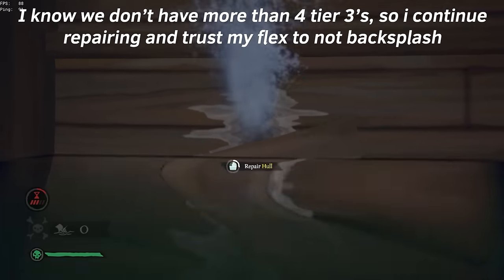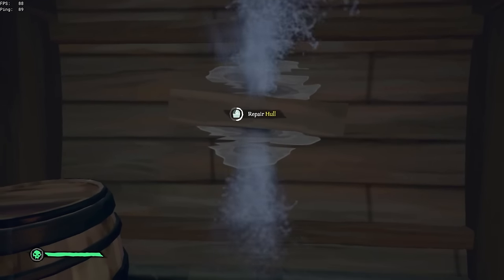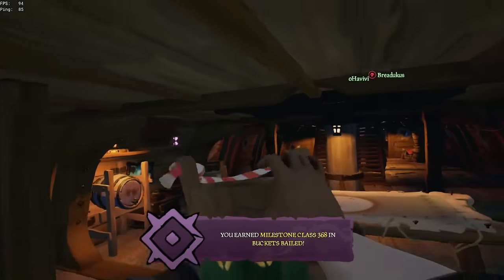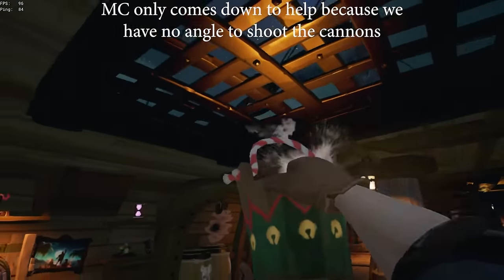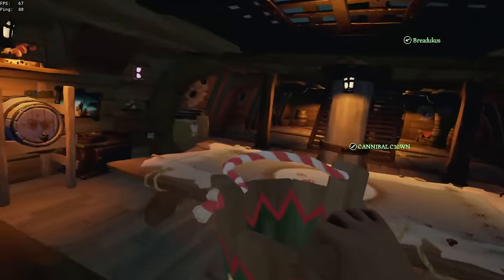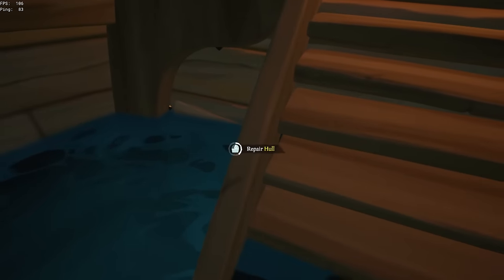Sometimes if the water level is above your head it can get scary and you think you're about to sink, but as long as you only have four tier-three holes or less you know it's holdable. In this example I'm the flex holding for my bilge — even though I'm barely bucketing fast enough to hold mid and the water level is above my bilge's head, she continues repairing because she knows I can solo hold it. If she was a bad bilge she would have come back up and double-bucketed with me, meaning the holes would not be getting repaired. You should always prioritize repairing over bucketing whenever possible because repairing permanently stops water from flooding in, whereas bucketing is only a temporary solution.